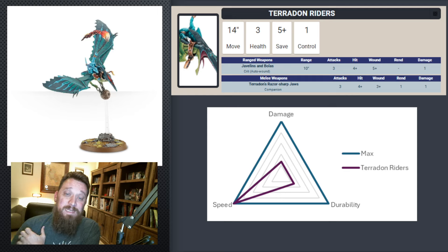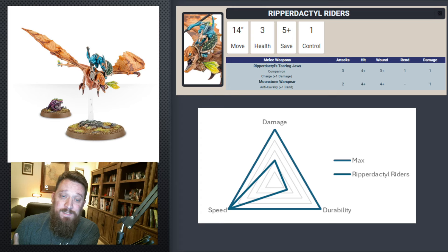Terradon Riders are extremely fast but very fragile and don't really do much damage at all. Same for Ripperdactyls — very fast, maxing out that speed. Their damage, while a little bit better, is still not that great. They're efficient for their points, but they're just not really maxing out on a whole lot of damage, and their durability is terrible.